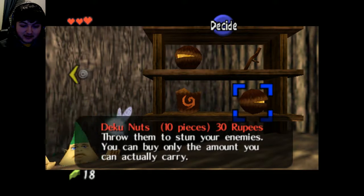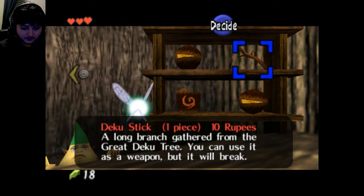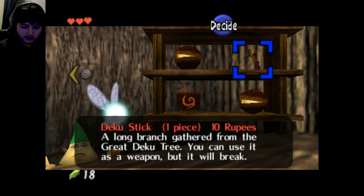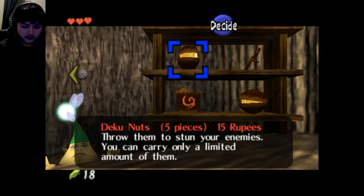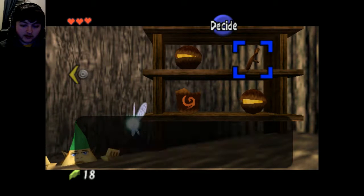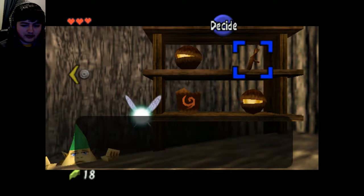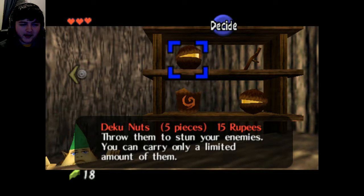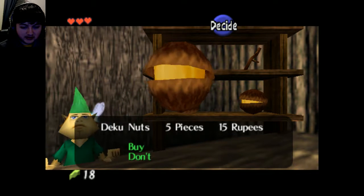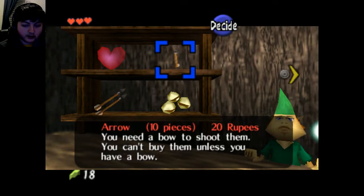Nuts — 10 pieces. Throw them to stun enemies. One stick — a long branch gathered from the great Deku Tree. You can use it as a weapon but it will break. You can get 5 for 15 or 10 for 30 — there's no deal. What's the point? Throw them to stun your enemies. No, I don't want this. Oh, there's more.